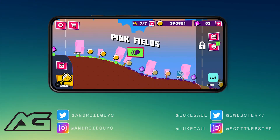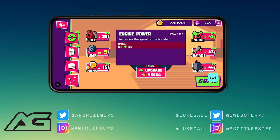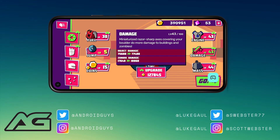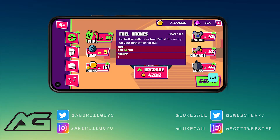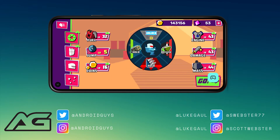Hey, this is Luke with the Android Guys Review Podcast, here with Scott. Today Scott has a game to talk about called Downhill Smash. He pre-registered for it after seeing it pop up in an email from the developers, Zepto Lab — the guys behind Cut the Rope and Om Nom. Their PR team mentioned the game was coming, so he pre-registered and got a notification about a week ago that it was available.